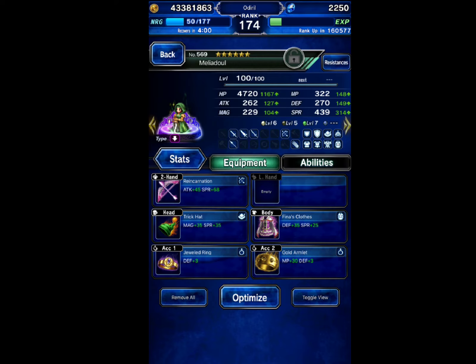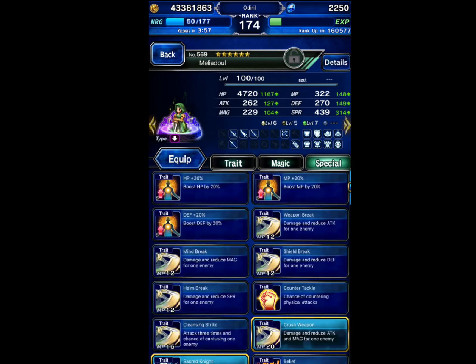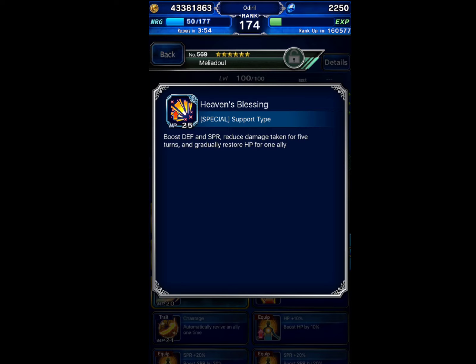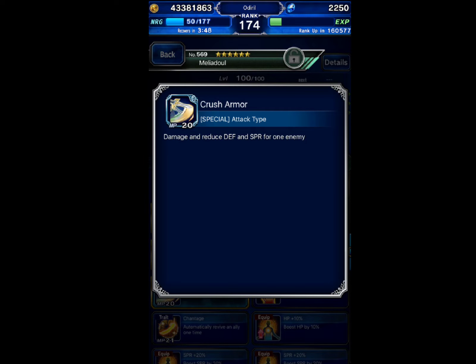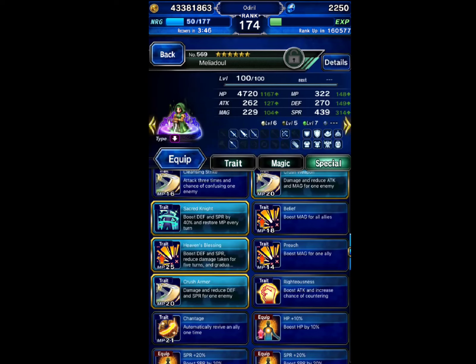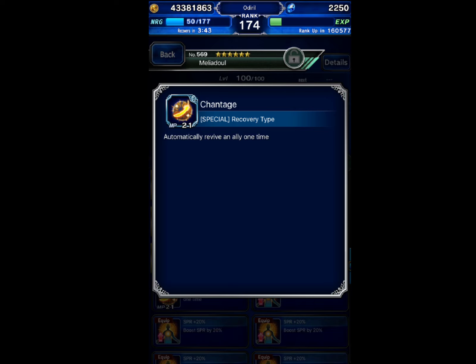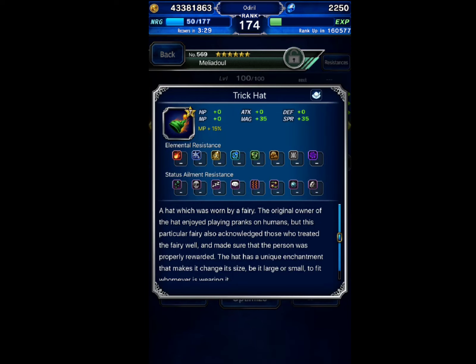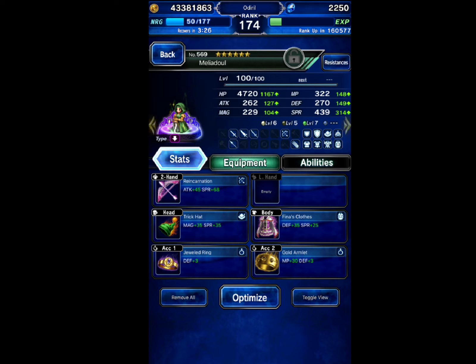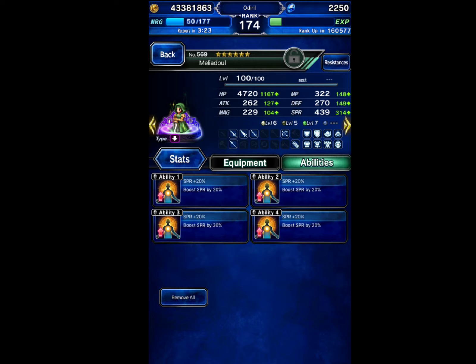Our fifth unit is going to be Meliadoul. She's going to be doing multiple things: using her Heaven's Blessing on Warrior of Light to give him some defensive buffs, defense and spirit break when it's time to do damage, and also her re-raise in case I would need to use that instead of the Heaven's Blessing. I've given her items from Fina's short story event, this trick hat from the King Mog, the jewel ring for paralyze resist, and also craftable materias.